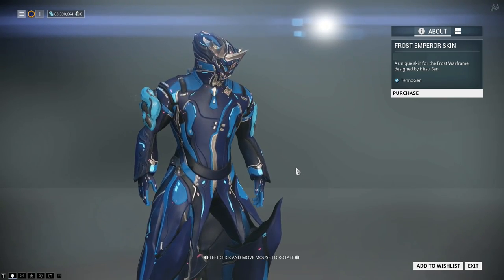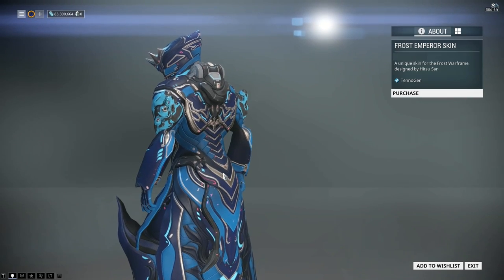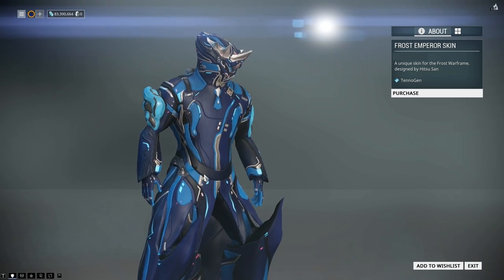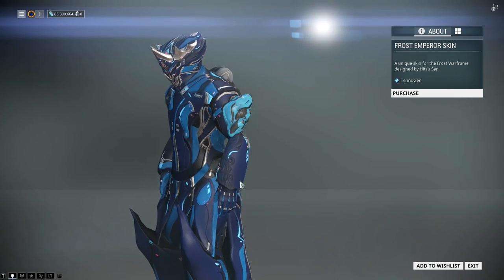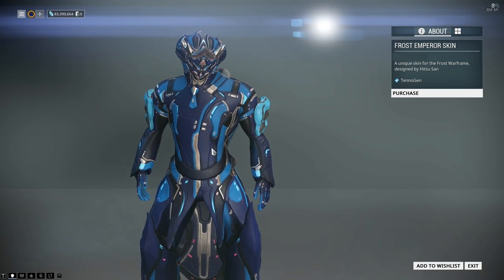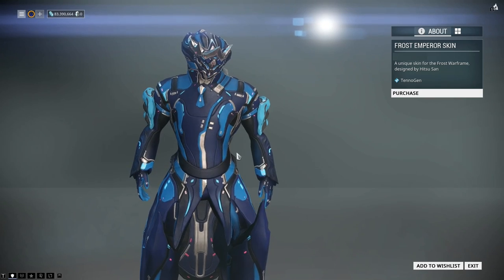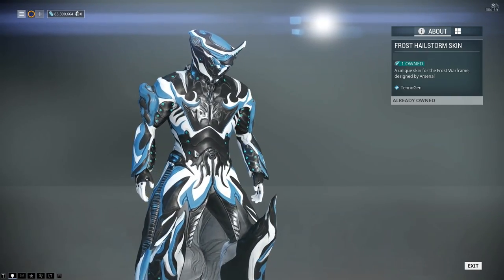The Frost Emperor skin is the new one. If I didn't already have the Hailstorm skin, which is what Frost was wearing at the beginning, I would probably have gone for this because there's a lot more colour variance on here - lots of different sectors to it. The helmet looks really nice as well. But being somebody who runs the Arcane Aurora helmet because it adds extra armour, helmets for Frost are pretty meaningless. I'm not losing armour just for the sake of a visual thing. That's actually why I like the Hailstorm skin - it's got lots of different sectors, so colour possibilities were much bigger.